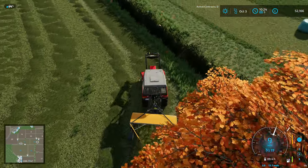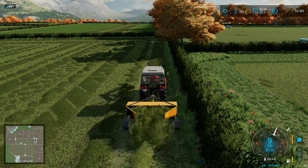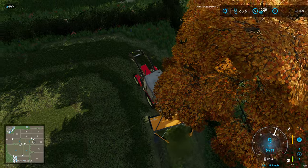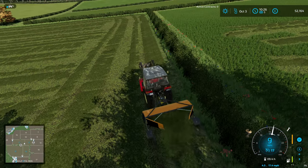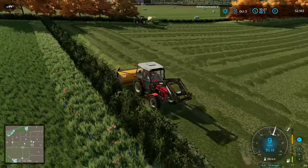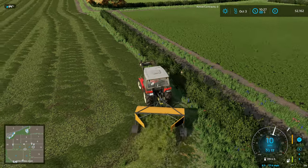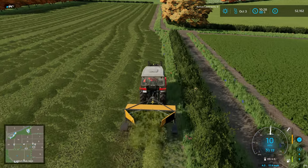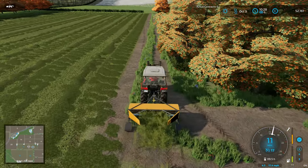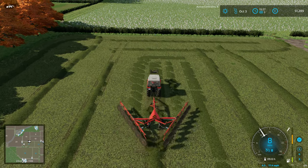The observant among you will have spotted that the tedder's working width is tiny - teeny tiny - and that's going to take a really long time, basically one row at a time, not even covering the width of the mowers. So I had a change of plan at this point: plan one is just to get around this run so I can get the baler off the field, then I'm going to grab the windrower and windrow it, then run the tedder over the windrows.